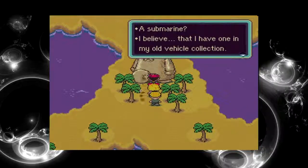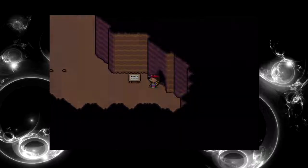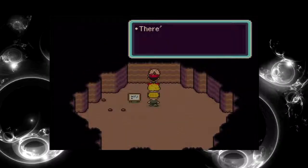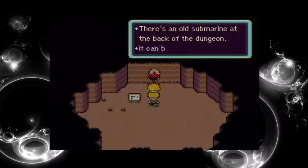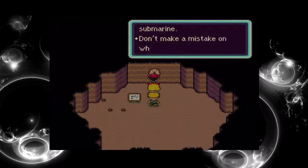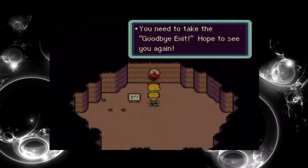A submarine? I believe I have one in my old vehicle collection — please enter. I'll see you once I find out exactly where that is. I just had to backtrack all the way through the dungeon. It's an old submarine at the back of the dungeon — boost across the river. It's a goodbye exit over there, I'll take you to the submarine. Don't make a mistake on which exit you take — you need to take the goodbye exit.